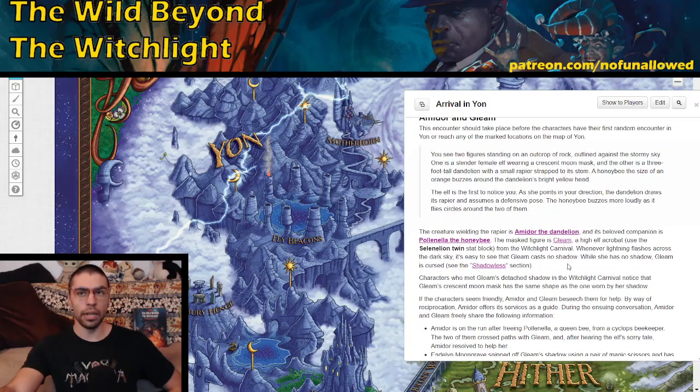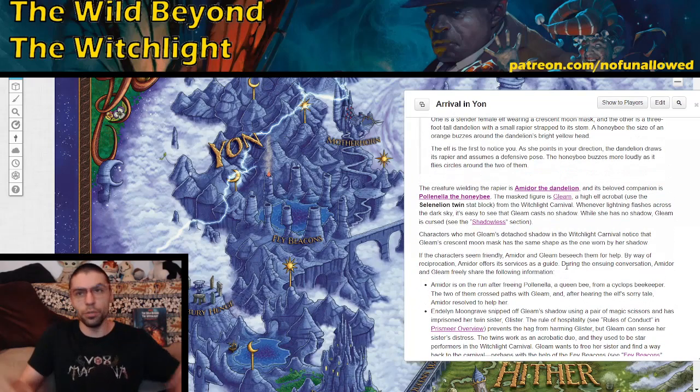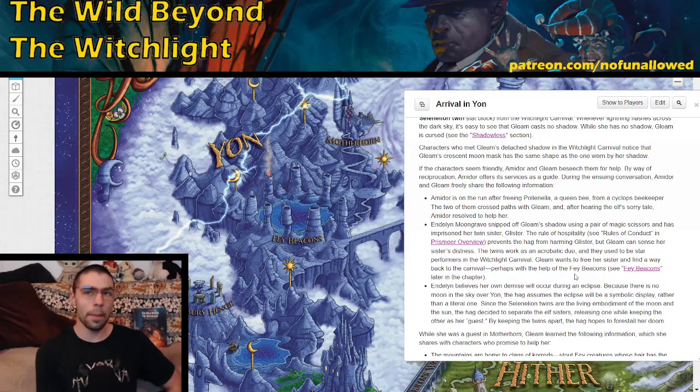As your players look around, they're approached by Amador and Gleam. They'll notice that Gleam has no shadow — with the lightning arcing, you can see who's got a shadow and who doesn't. Talking to them, players learn that Amador the Dandelion ran off with Paulinella, fleeing a Cyclops Beekeeper, and they crossed paths with Gleam who has a sad story of her own. Moongrave snipped off Gleam's shadow and also holds Gleam's twin sister, because the hag believes her undoing will come at an eclipse — which Gleam and her sister Glister's sun-and-moon act symbolically represents.